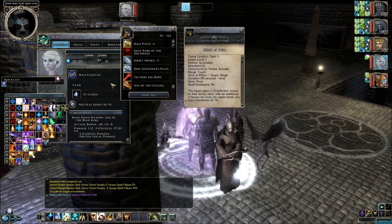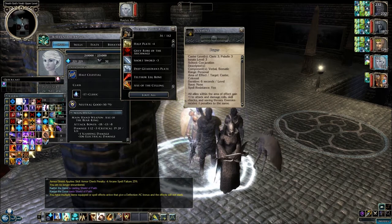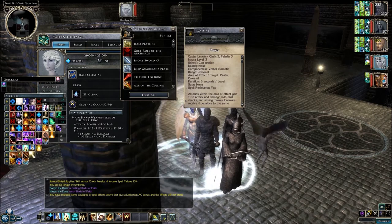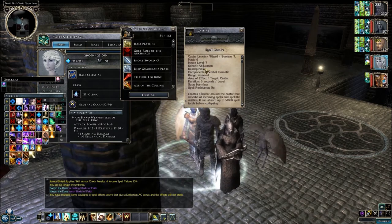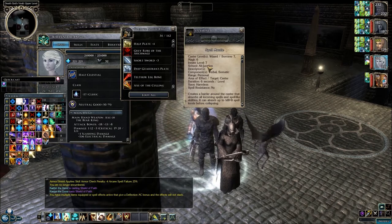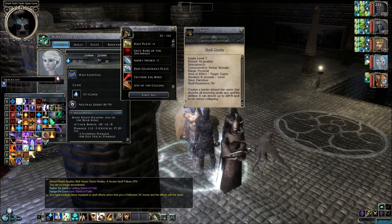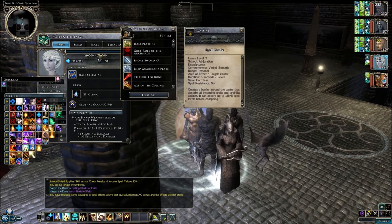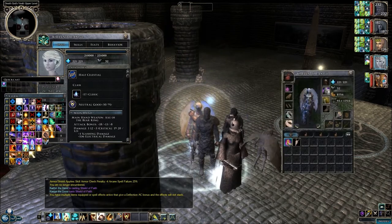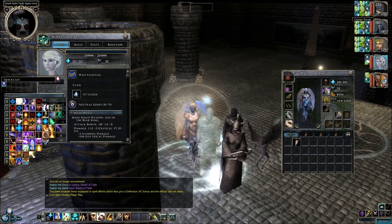She might as well put on this Shield of Faith on herself to improve it even more, although the Deflection Bonus does not stack with whatever else she has. That only lasts for 6 seconds per level. I guess no other buffs are prepared. We'll give the bag back to the Captain.